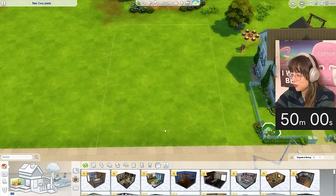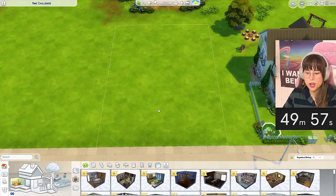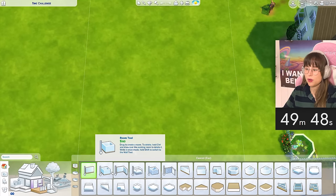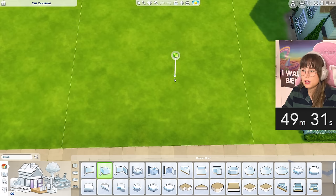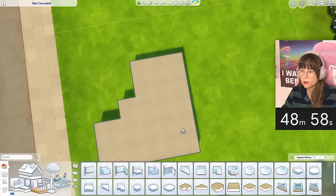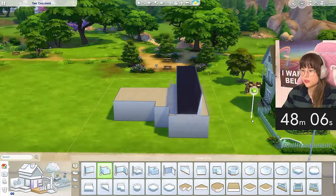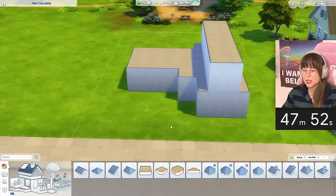Calm yourself down, Nora - you have lots of time, this is gonna be okay. I can see the timer in the corner of my eye and it's scaring me. Okay, what do houses look like? I've got this interesting L-shaped box - it's not really an L, it's a funky L. I'm kind of panicking right now, what is this? I've done something.